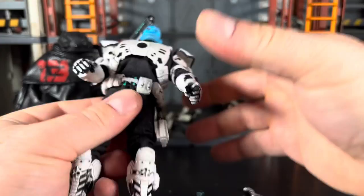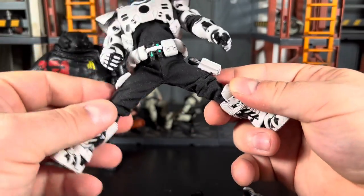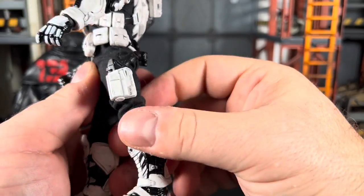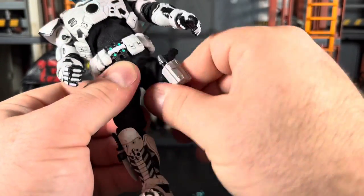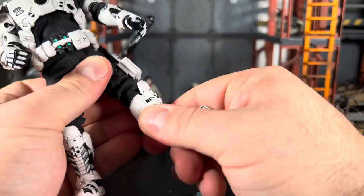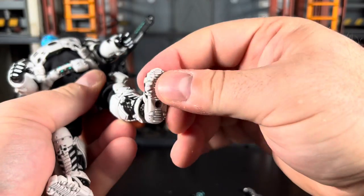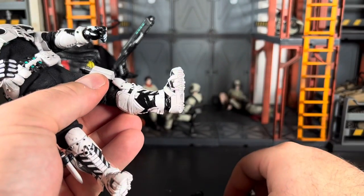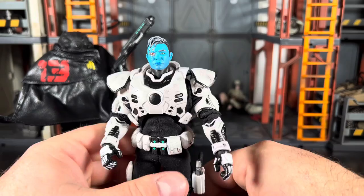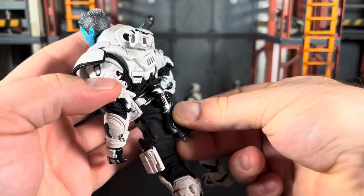He can do the splits about that far, which is actually really good even with the seam there. Legs can go forward and back - a little hindered due to the sculpting of the rear. He has an upper thigh swivel and a double-jointed knee. There's also a boot swivel, ankle swivel, and ankle pivot. He can point the toe and heel but not too greatly - though he does stand perfectly fine with no issues.